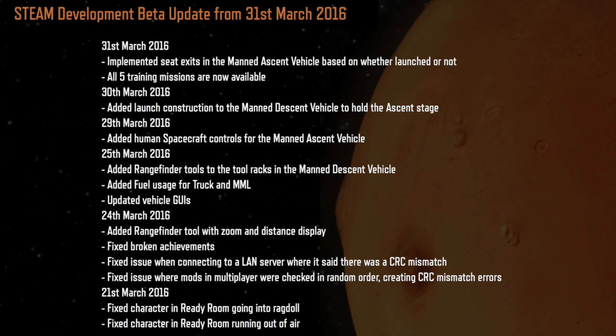They updated the vehicle GUI — graphical user interface — and added fuel use display for the truck and the mobile lab. They also added the rangefinder tool to the tool rack in the manned ascent vehicle. On the 29th, they added human spacecraft controls for the manned ascent vehicle.